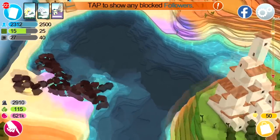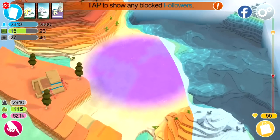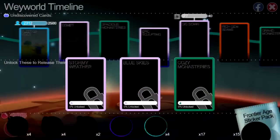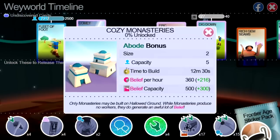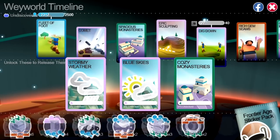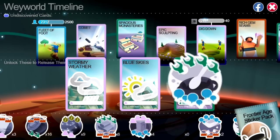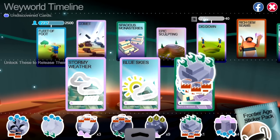I'm going to build some monasteries on this hollowed ground down here. You need to get to population 2200 to unlock the monasteries card — cozy monasteries. So I'm going to unlock those now with the stickers that I've been saving up. I haven't used stickers for a long time. We need green stickers for this monasteries card, hopefully we've got enough to unlock this.